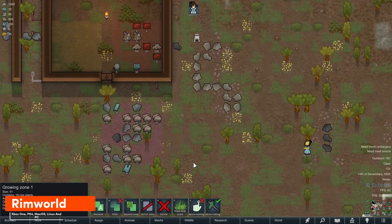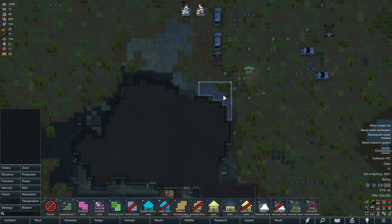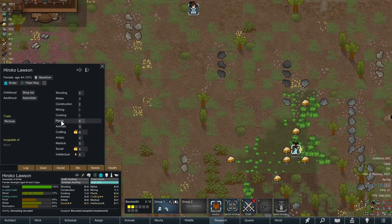RimWorld is a wild ride. You start building a colony for crash-landed survivors. But instead of peace, you face solar flares, sieges, and all sorts of chaos. The fun comes from overcoming these challenges and watching your colonists grow, or tragically not. It's intense, but if you crave a deep colony sim with a twist of storytelling, RimWorld delivers.